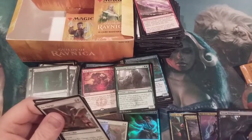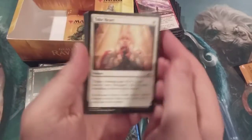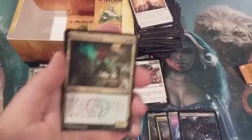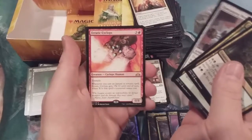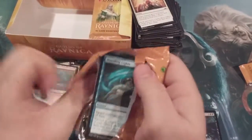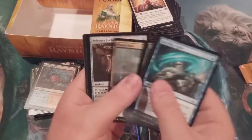Mythic number four going right over here. I see what you're doing, Magic guys — you're giving us a disproportionate number of mythics but you are hosing us on shock lands. Can we reach a happy medium? We got a Guild Mage, Guild Mage Monument, and an Erratic Cyclops. Izzet Guildgate — it's an Izzet box. Two-thirds of the way through, pack 24, mythics four, shock lands zero.